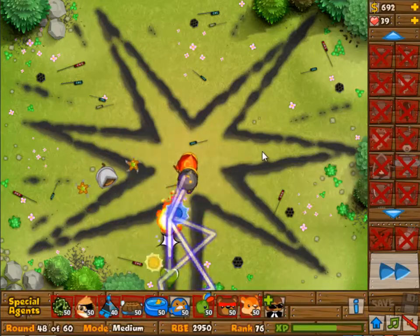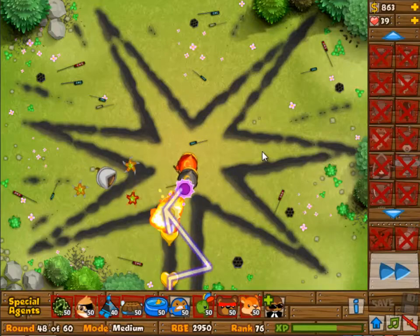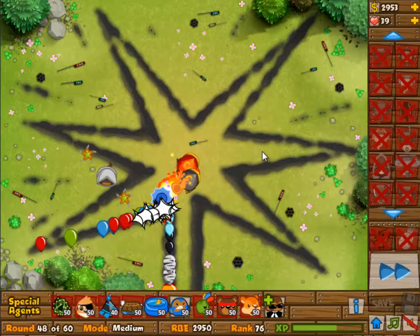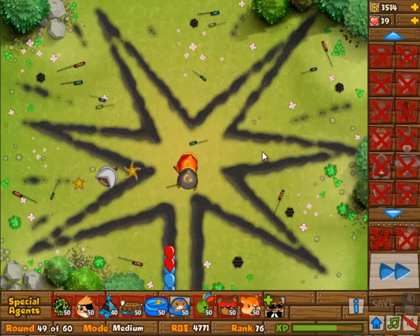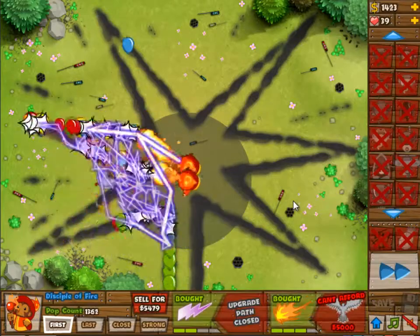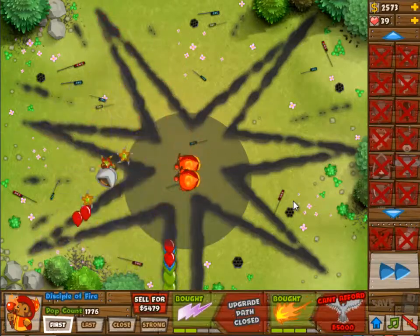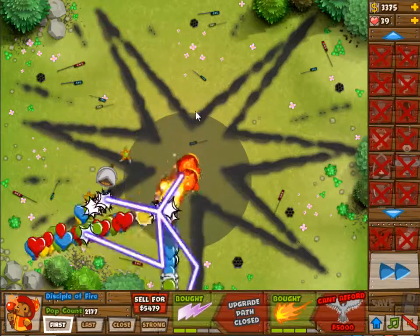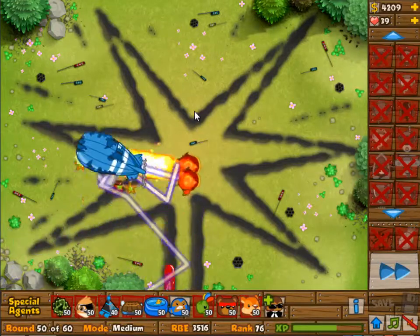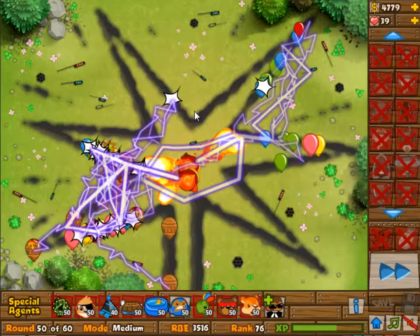At this point I realized that is not going to happen. You saw the first MOAB — it didn't pop at all because of the Boomerang Monkey. It popped mostly because of the Monkey Apprentice. So we're going to build a second Monkey Apprentice that also has similar range, so it can reach all of those little corners.